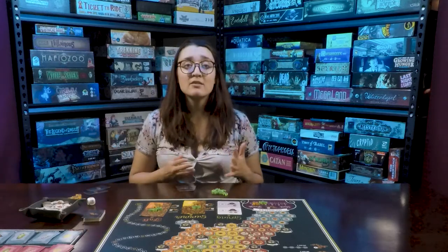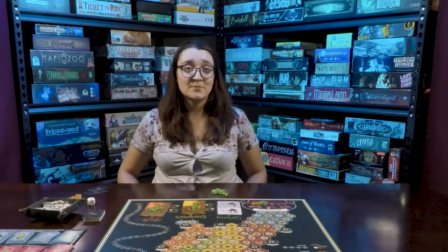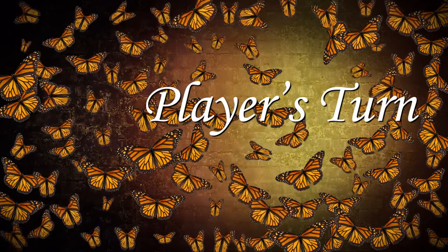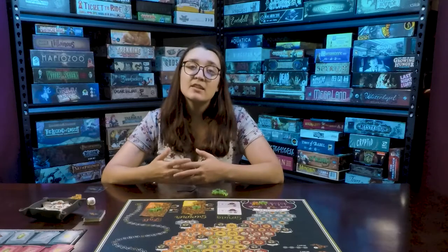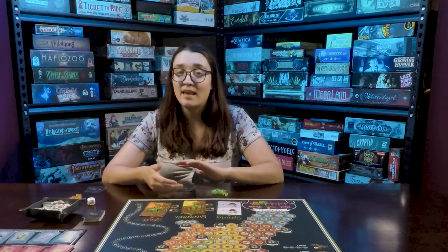The remaining deck is the action deck. Shuffle it and deal two cards to each player. The rest will be placed face down near the board. The flower tokens and the flower die will also be placed near the board in easy reach of all players. The first player is chosen randomly, and then set up is complete. There are three seasons.